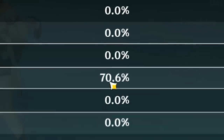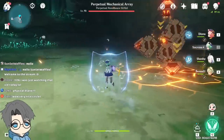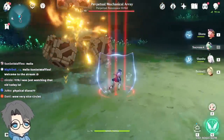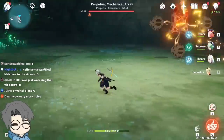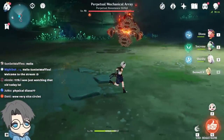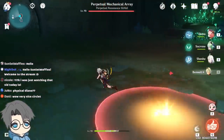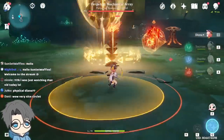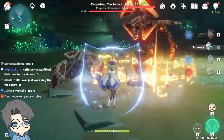Crit damage close to 200%, then we have 70.6% cryo damage bonus. Let me think of the rotation: I think I could use Shenha Burst and her hold E skill. But Sucrose — I don't think I'm gonna use her Burst, because if I use Sucrose Burst it would have to be Cryo Butterfly, and if it's Cryo Butterfly it's gonna be pretty hard for me to reverse melt, because the Pyro would just be melted off. I guess the rotation would be: start with Diona E, then just Sucrose Swirl, then Shenha to Bennett.